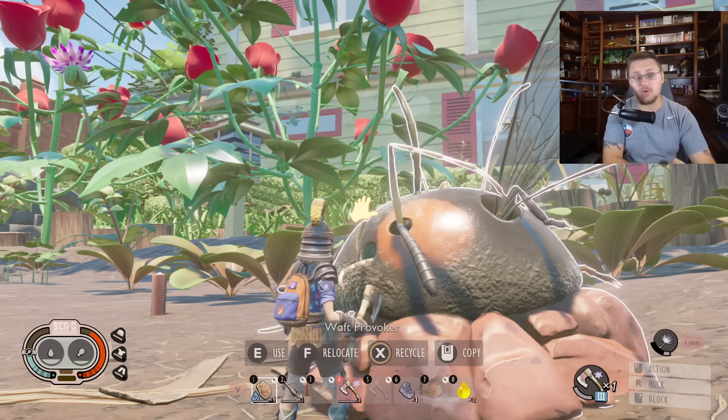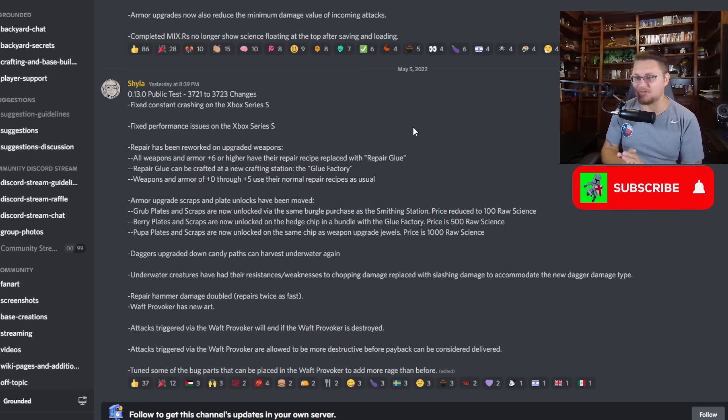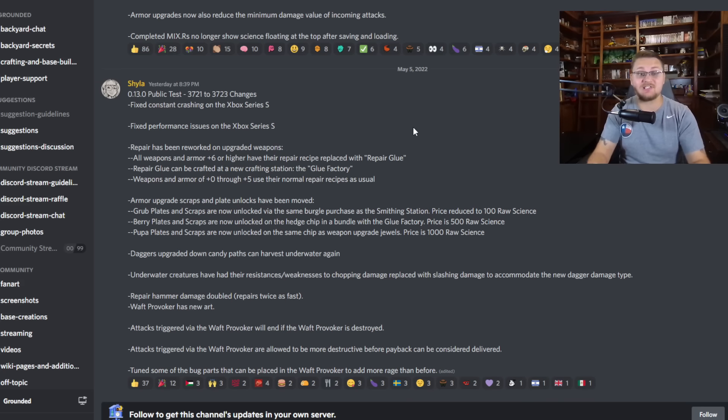Here we are back in the Grounded Discord server, and we have another note from Shiloh saying they brought the public test from 3.7.2.1 to 3.7.0.3. They fixed constant crashing for Xbox Series S and fixed performance issues for Xbox Series S. So all of you guys playing on Xbox where your game was crashing - they are seriously trying to get this fixed. Remain patient, keep playing, and keep telling them every time you're having those crashing issues.